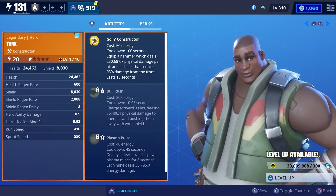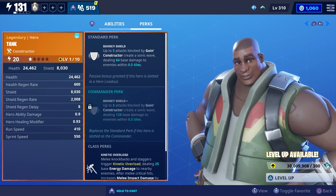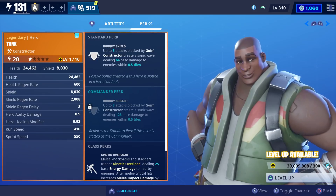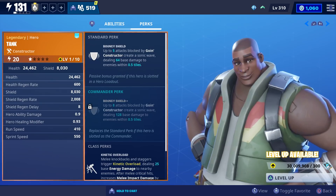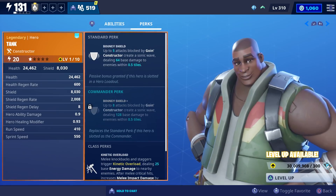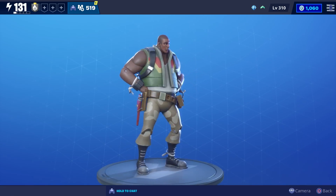His three main abilities are Going Constructor, Bull Rush, and Plasma Pulse. For a standard perk he has Bouncy Shield: whenever you block up to five attacks with your Going Constructor, it'll create a sonic wave that deals 64 base damage to enemies within a half tile. For his commander perk, blocking up to eight attacks deals 128 base damage in a half-tile radius.